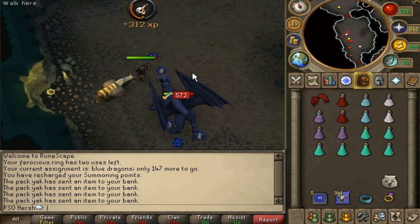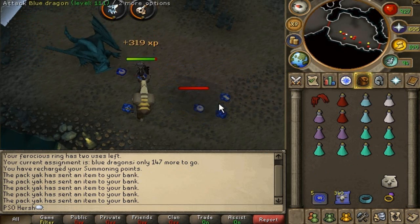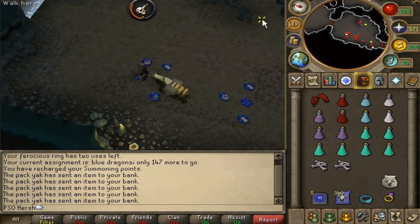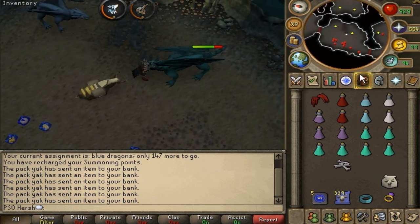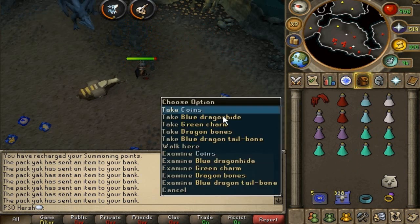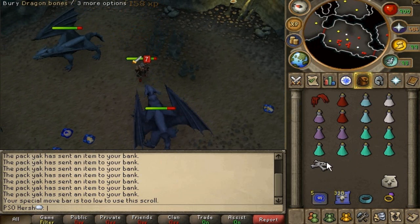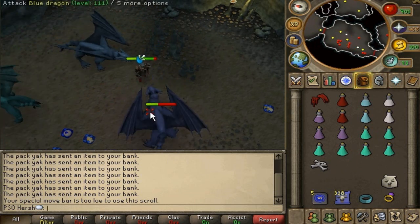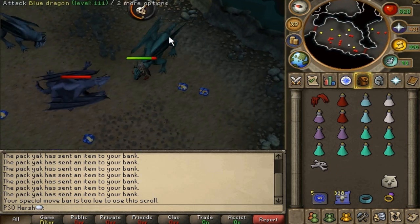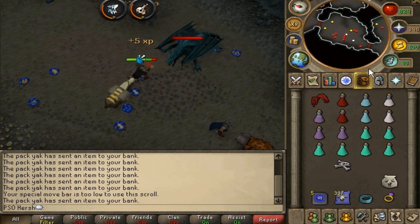Blue dragons are pretty straightforward and you're always guaranteed a little bit of profit. I don't really suggest killing them under the Taverley dungeon because it's absolutely packed with bots, and I'm starting to see a lot more bots reappearing in the game - their new anti-bot system just isn't working at all. Anyway, expect another slayer guide tomorrow. Thanks for watching - if this guide helped, please leave a like and a comment. You can always inbox me and I always reply. Thanks guys, peace.